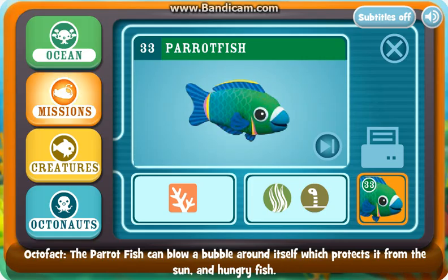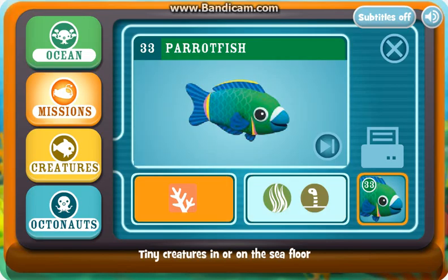Octofact: The parrotfish can blow a bubble around itself, which protects it from the sun. And hungry fish. They eat algae and tiny creatures in or on the sea floor. They live in coral reefs.